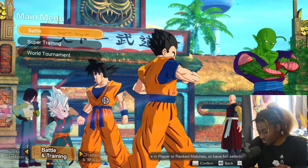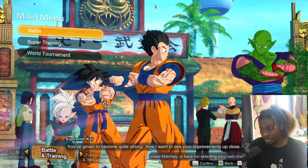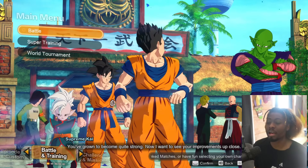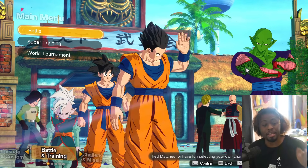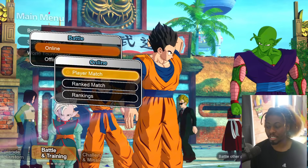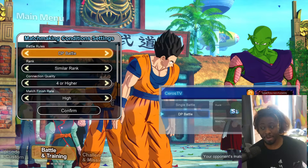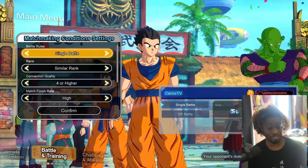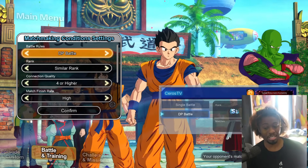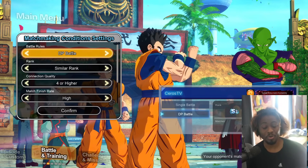I'm going to teach you some fun tips and tricks about Dragon Ball Sparking Zero - very simple game in my opinion because I've played a lot of it. I want to point out that I would indefinitely be Z rank if people didn't keep rage quitting. I get nothing for their quits. My rank right now in DP battle mode is S3 and in single battle mode I'm S5.